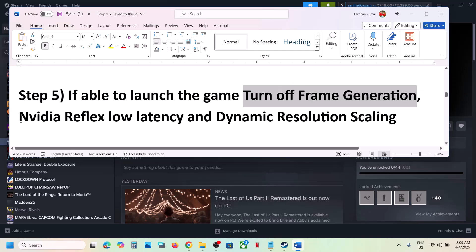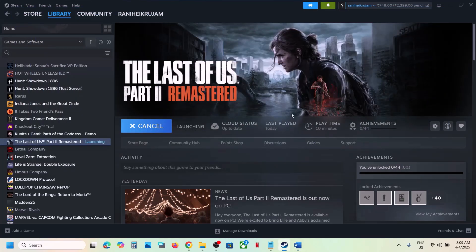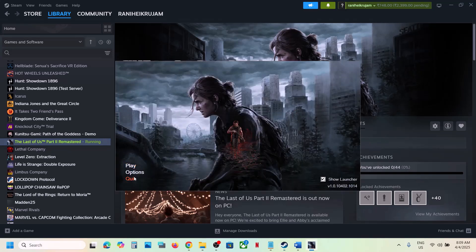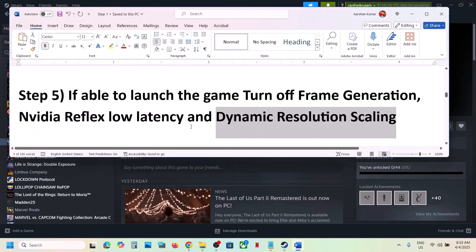The next step — if you are able to launch the launcher — is to turn off Frame Generation, turn off Nvidia Reflex Low Latency, and turn off Dynamic Resolution Scaling. Open the launcher, click Options, and if Nvidia Reflex Low Latency is on, turn it off. If Frame Generation is on, turn it off. Turn off Dynamic Resolution Scaling. Also try switching between Window Mode, Full Screen, and Exclusive Full Screen. Make sure your graphics card is selected, then click OK and launch the game.